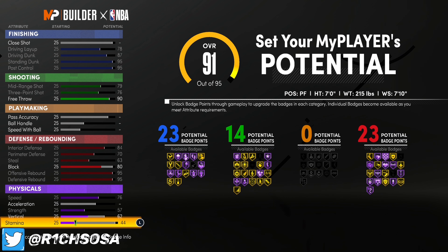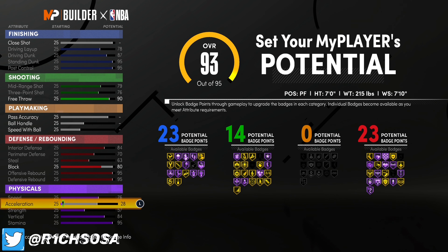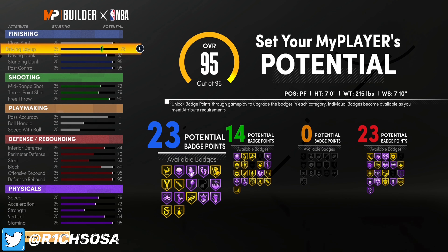For our mid-range we're going to max out at 79, and our three-pointer at 76. When it comes to our free throw, we're going to go ahead and put 90 — that's going to give us the 14 shooting badges that we're going to want. So far we have 23 finishing and 14 shooting badges.